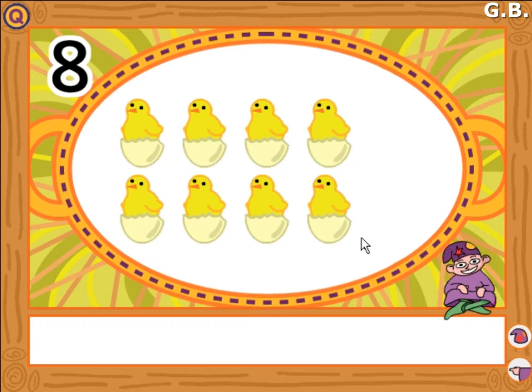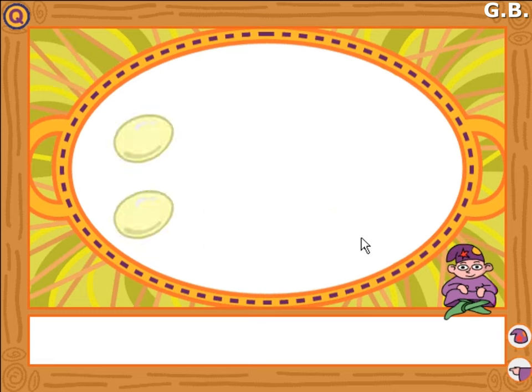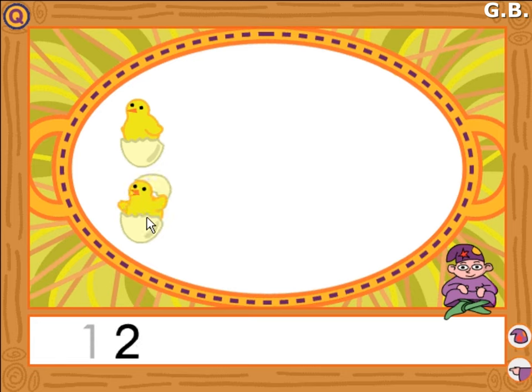You have clicked on how many eggs are in the basket. Count how many eggs are in the basket. Click on the number. Two? Yes. There are two eggs in the basket.